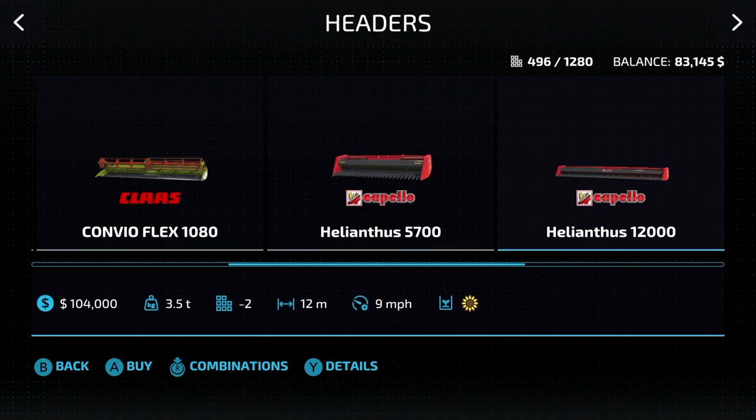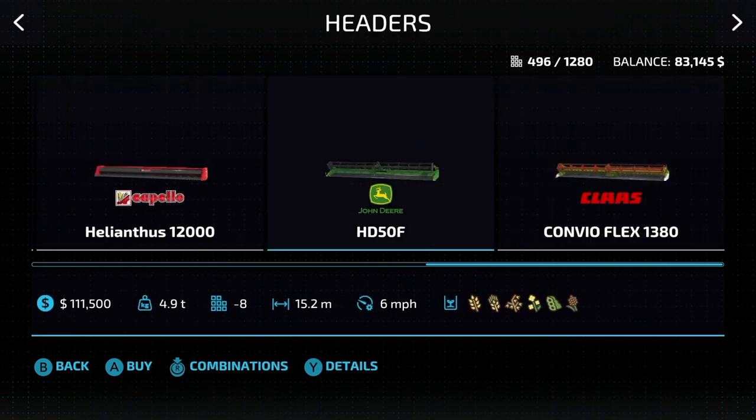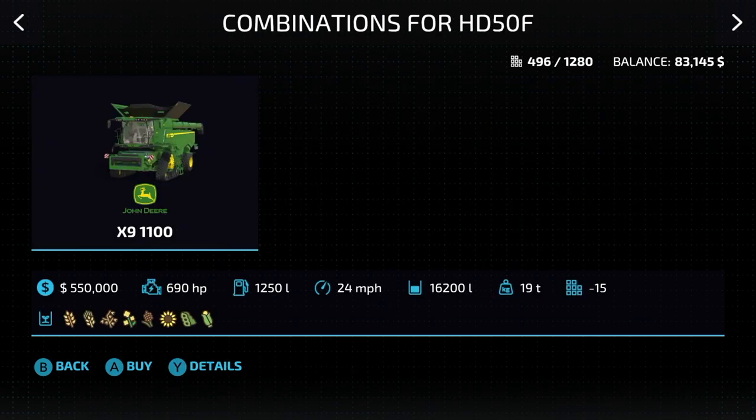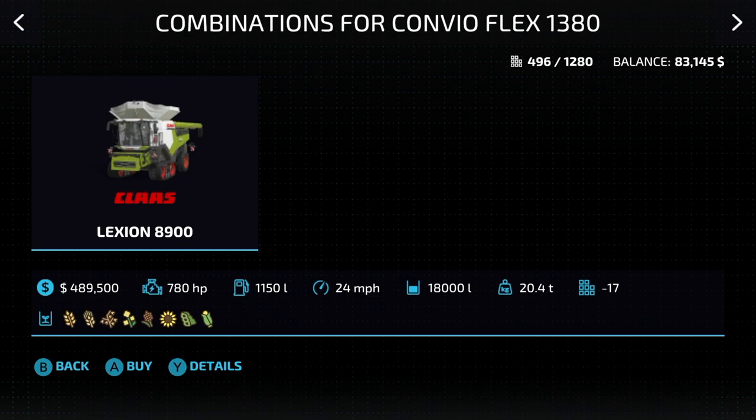We also have a larger version, the 12,000 — 12 meters, works with the largest Kloss. You can also use it with the John Deere. Speaking of John Deere, we've got their HD50, 15.2 meters, making this the largest header in Farming Simulator 23. So if you want the best, go for the big John Deere. And then we have the Kloss Kavio Flex 1380, 13.8 meters, working with the Lexian 8900, which is the largest capacity combine harvester in the game.